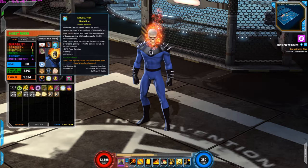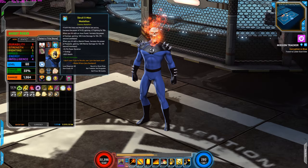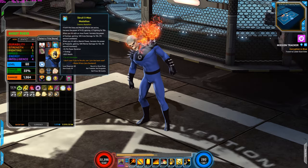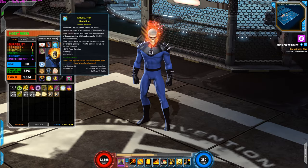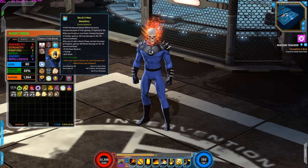For the medallion, I'm using the X-Men Medallion. I'm using this for the power duration increase, plus 1 energy, and health increase. When you hit with an area power, harness the power of Cyclops, which grants area damage increase. When you hit with a mental power, harness the power of Psylocke, which grants mental damage increase. This is really good because Ghost Rider has both mental damage and a lot of area damage, and when both effects are active you gain plus 2 fighting.